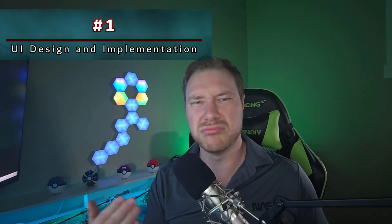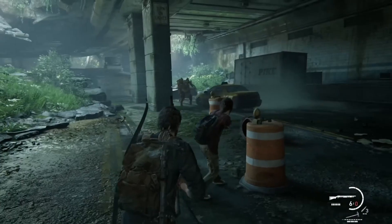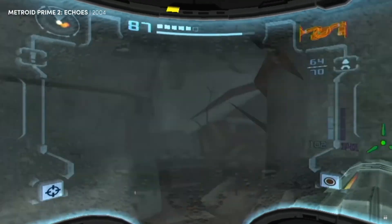First, let's talk about making your game understandable. Think of your UI like a helpful, non-judgmental friend. You don't want it yelling instructions, or worse, hiding the jump button in some sub-menu labeled 'Advanced Aerodynamics.' Good UI means players don't even notice the interface because it's so seamless and intuitive. It's like a ninja — silent, effective, and you only realize it's there when it's gone, or if it's really, really bad.